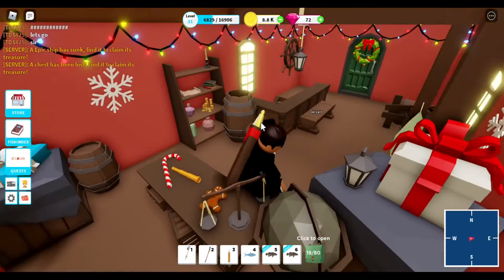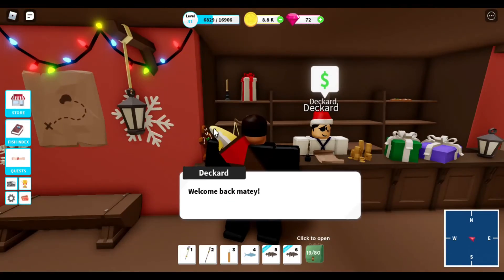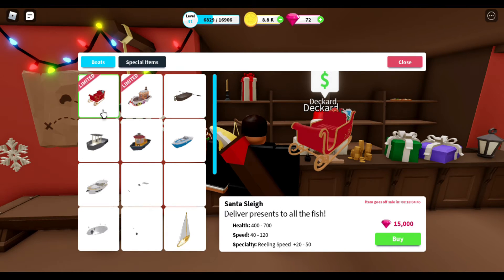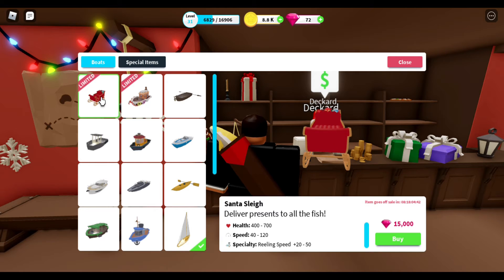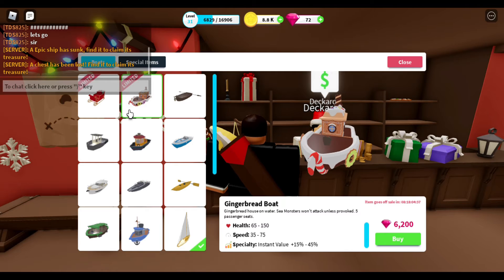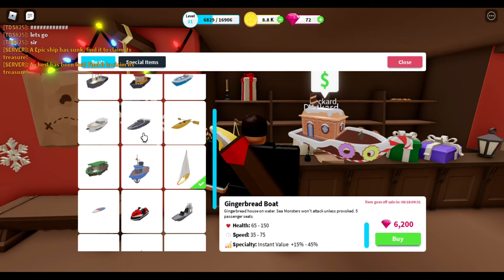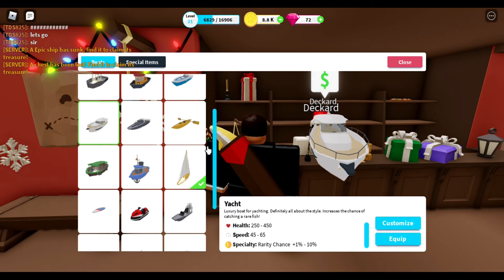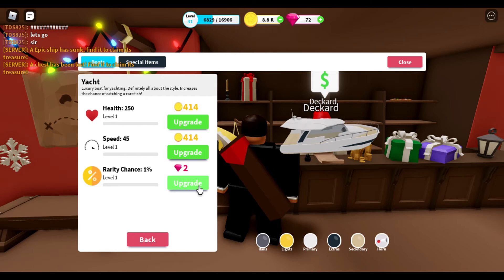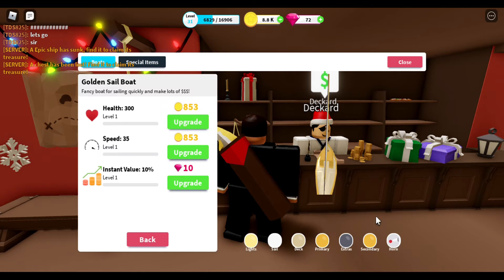Yeah, the yacht — that's what I want. I want to switch into the yacht. It's downstairs. Hello sir, I would like to buy your finest boat. Reeling speed plus 20 to 50, instant value plus 15 to 45 percent. But what I'm here for is the yacht because that's a rarity chance — though you need gems to upgrade rarity.